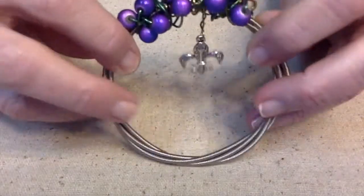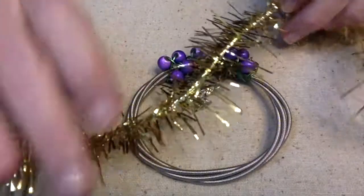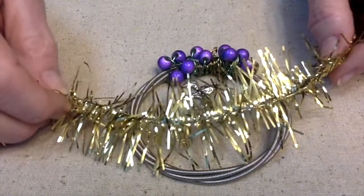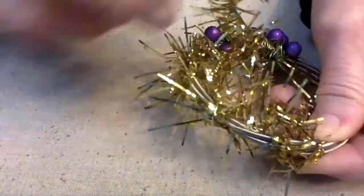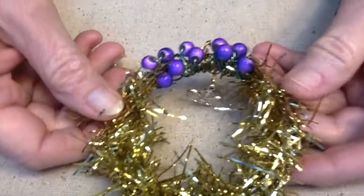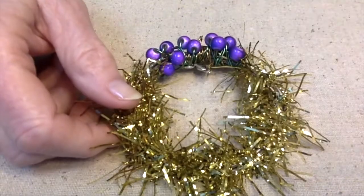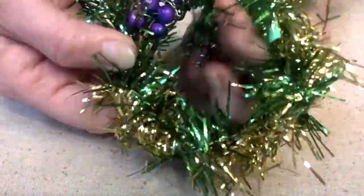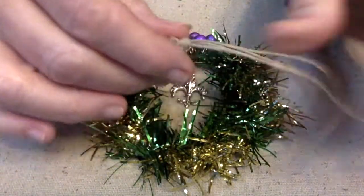I've got all the beads on there and got it all wrapped. Now I'm going to start wrapping some gold garland — gold garland, try to say that three times fast. I have the gold on; this garland has a wire in it so it's very easy to just wrap around. Now I've got to do the green. All I have to do now is put on the hanger part.